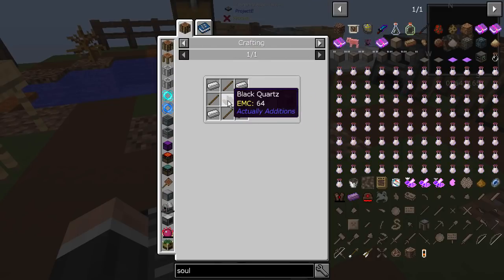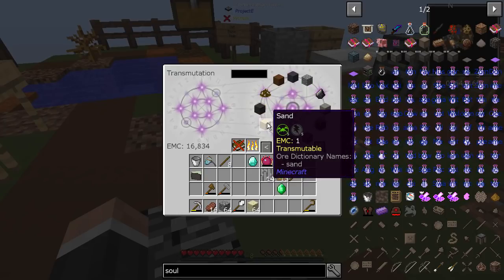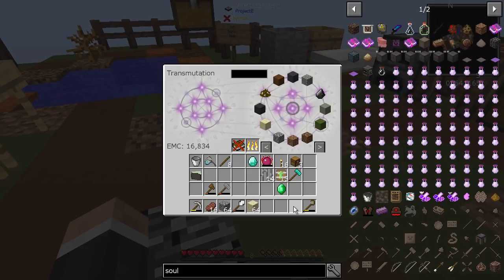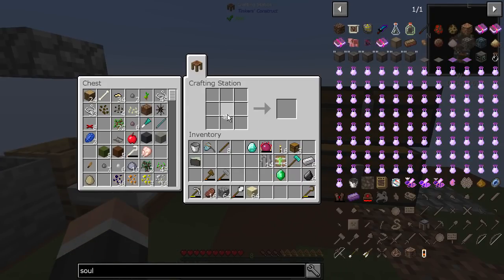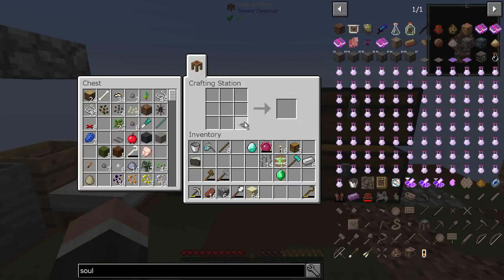I'm thinking the atomic reconstructor — sand into soul sand — so let's make one of these. We need four... do we have any black quartz? We need an iron stiffen mesh and sand, so we can definitely do that. Let me get some sand and make another iron stiffen mesh. We need one, two, three, four, five, six iron and some flint as well.